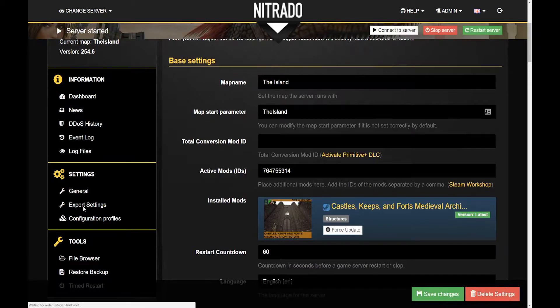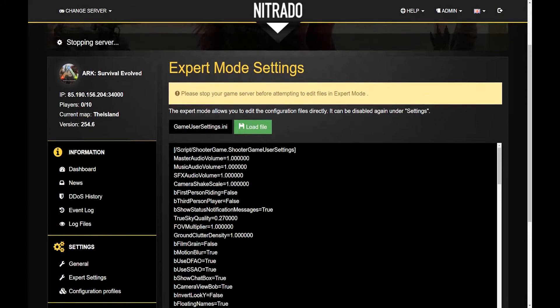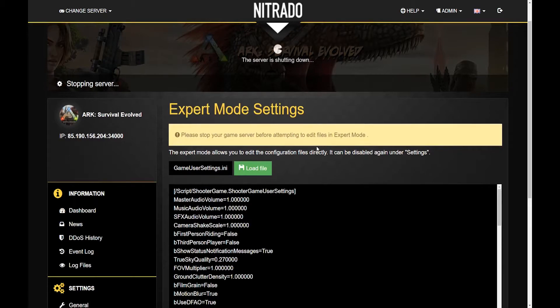Games like Ark Survival Evolved have an Expert Mode feature. This feature allows you to manually edit your game files for advanced custom configurations. Enabling Expert Mode allows the use of Engine Settings. With Engine Settings, you can easily modify the game INI directly, changing engrams, levels, and other specific options.